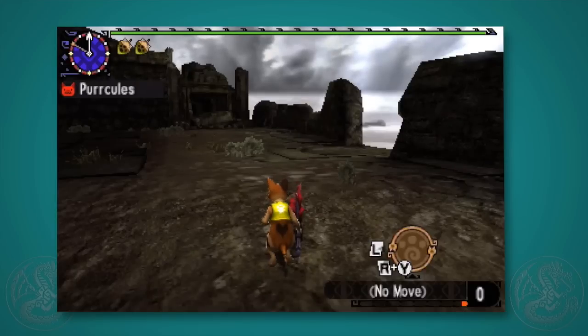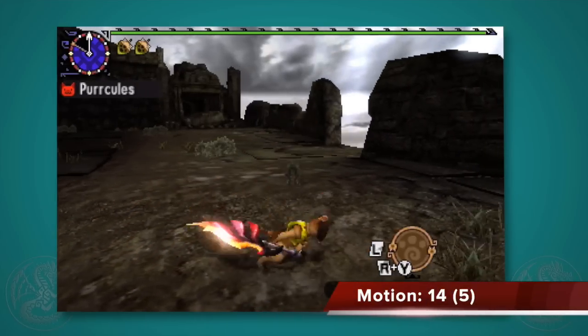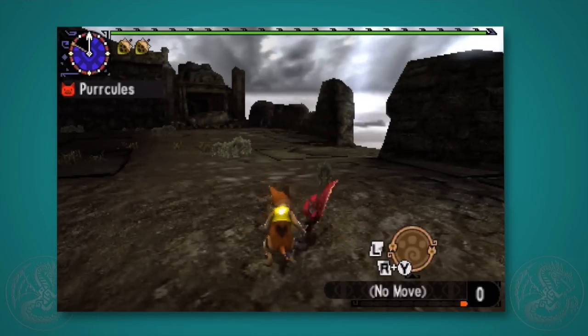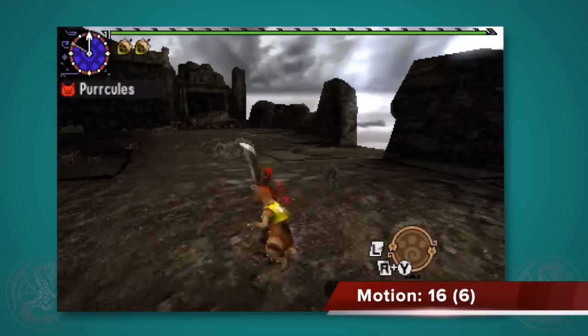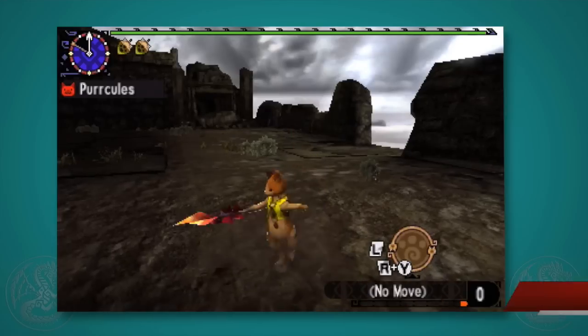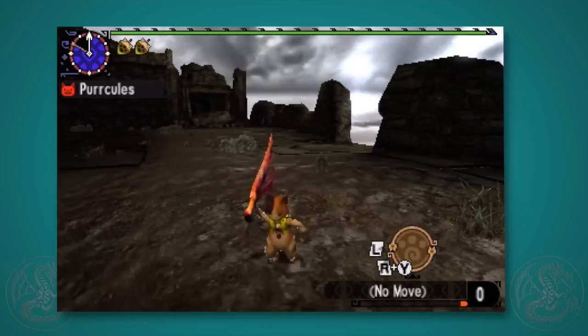If you press X after your first attack, you'll do a second left-hand slash — 14 motion and 5 units towards a skill point. And if you press X a third time, you'll do this rising downward slash. It's really good — check out the height on this move. This is great for hitting monsters' heads like Xenogres or anything that holds its head higher than ground level.